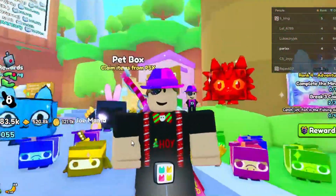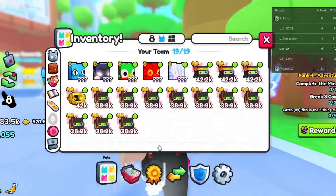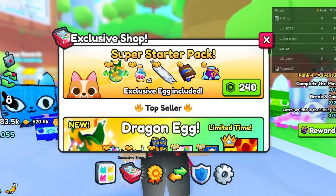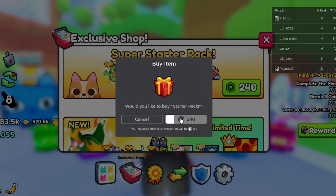In today's video we're going to buy a dragon exclusive egg in Pet Simulator 99 and open it. Here we go — exclusive drop — and we're actually going to buy this super starter pack, just might get it for a little cheaper and some other cool things. Would you like to buy?